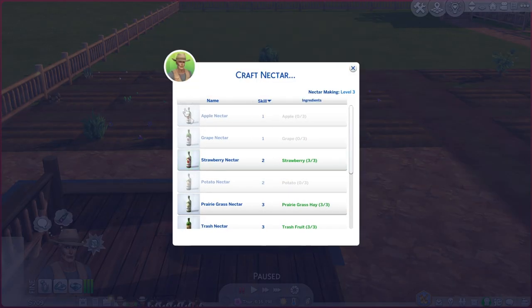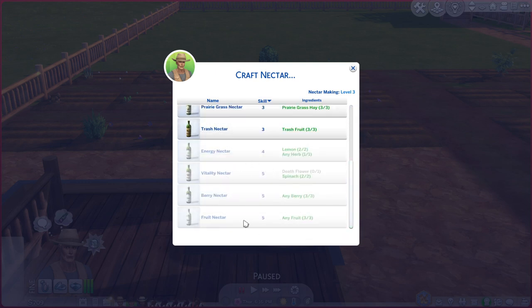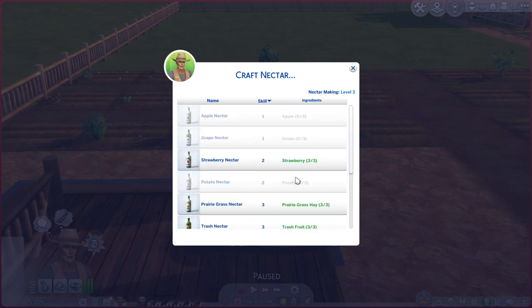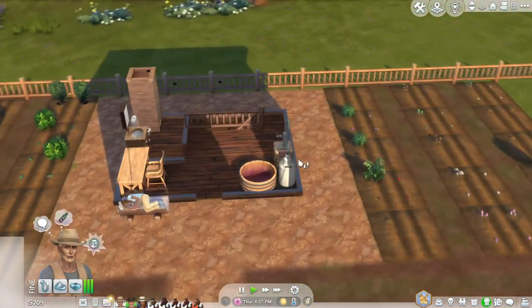Interestingly, even at skill level one, the apple nectar doesn't make as much money as the grape nectar, so different nectars make different amounts. I haven't got to level four or five yet, but I assume those will make even more money. You can get pretty rich pretty quickly — we're talking thousands per bottle.